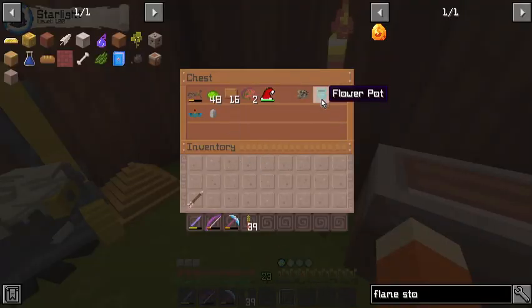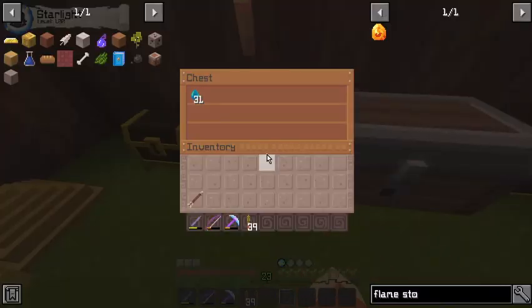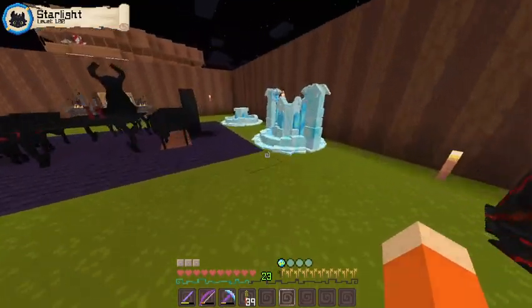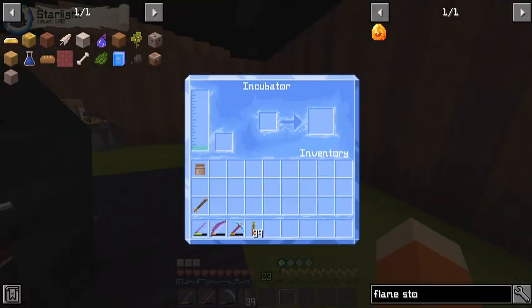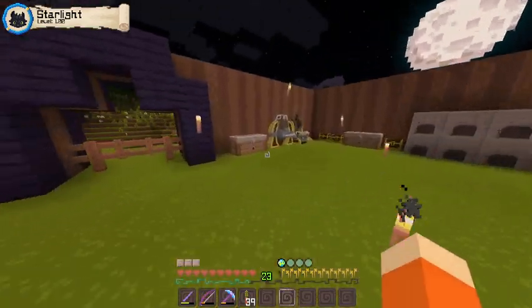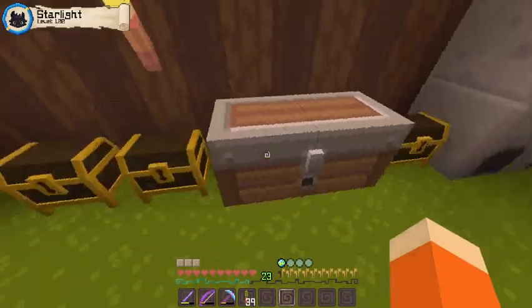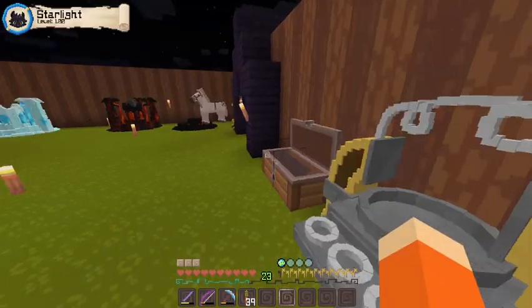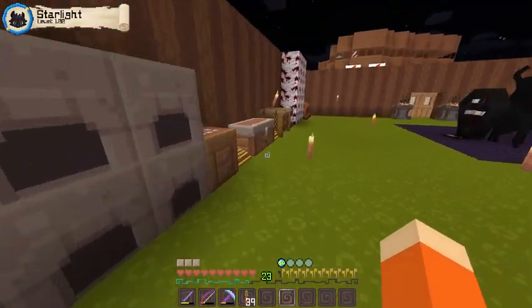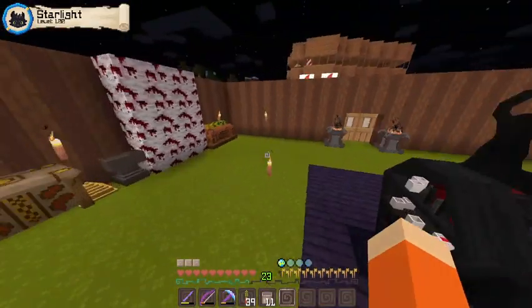We get an iron egg, flower pot, dragon skull - don't need that. Where did my buckets go? They all disappeared - what happened? There's one. No idea where all my buckets went, they literally all disappeared. There they are - okay cool. Let's head on.